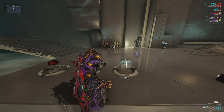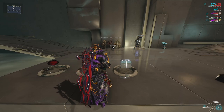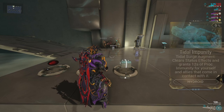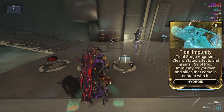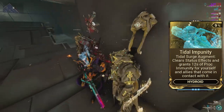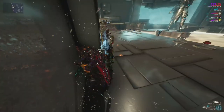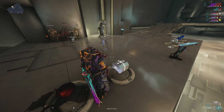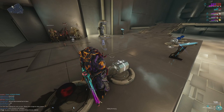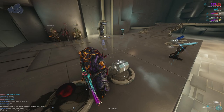The augment for Tidal Surge is Tidal Impunity. When you pass through or crash into an ally — or whenever you cast it — it causes allies and yourself to become immune to status effects for 12 seconds. It's a simple, supportive augment that comes down to personal preference if you want a more supportive Hydroid.